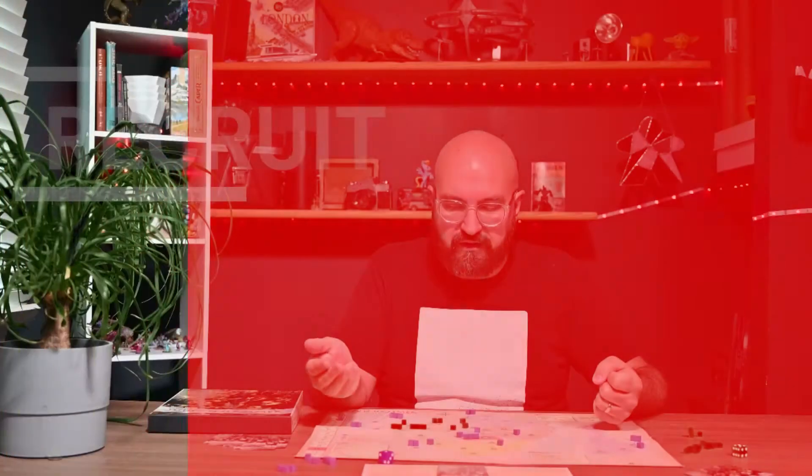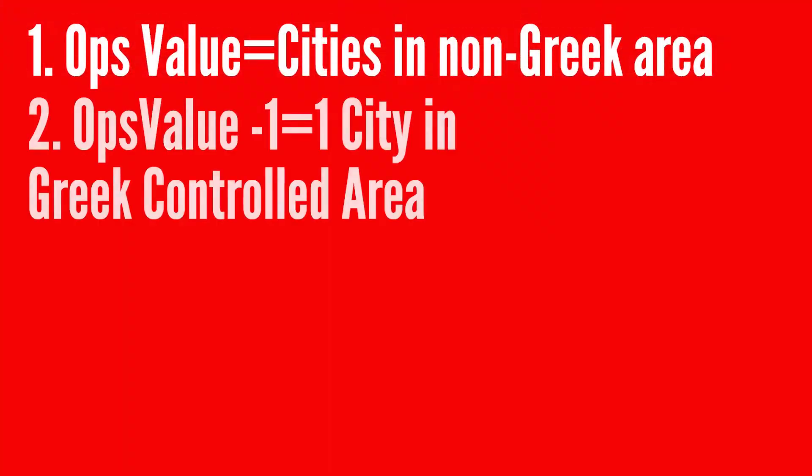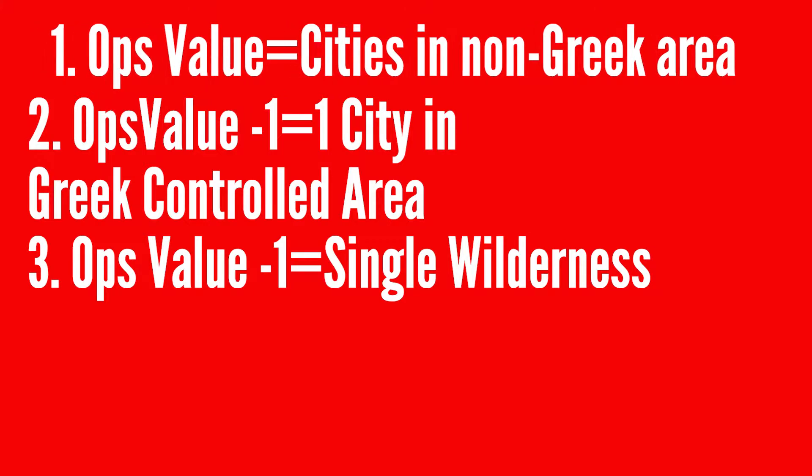What can ops points do? You can recruit or move. When you recruit it will be different for each faction. The Maccabeans recruit in one of three ways. First, units simulated by cubes may be placed in empty or Maccabean-controlled cities in regions where Greeks don't have control.